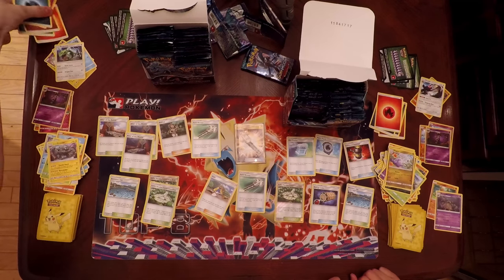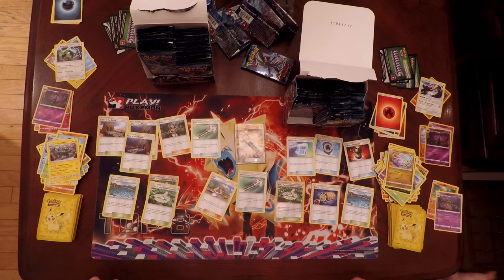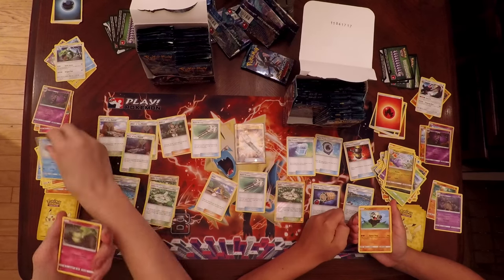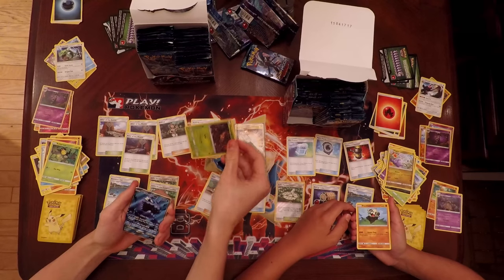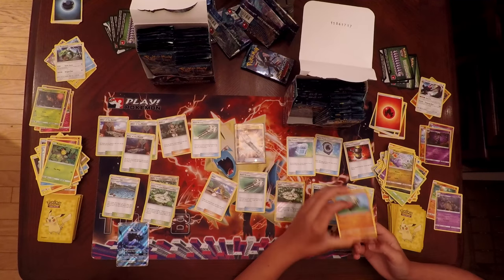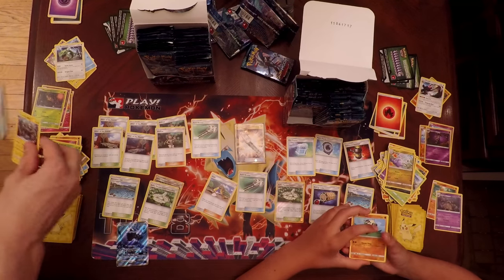So we are on pack number six of the left side. So far we have a Secret Rare Field Blower — a very, very good card. Alolan Geodude, Mudbray, Alolan Sandshrew, Cottonee, Bellsprout, Phantump, and for the GX — a Full Art Wishiwashi GX! I'll get that sleeved. Also pulled a Molayne and an Altar of the Sun.